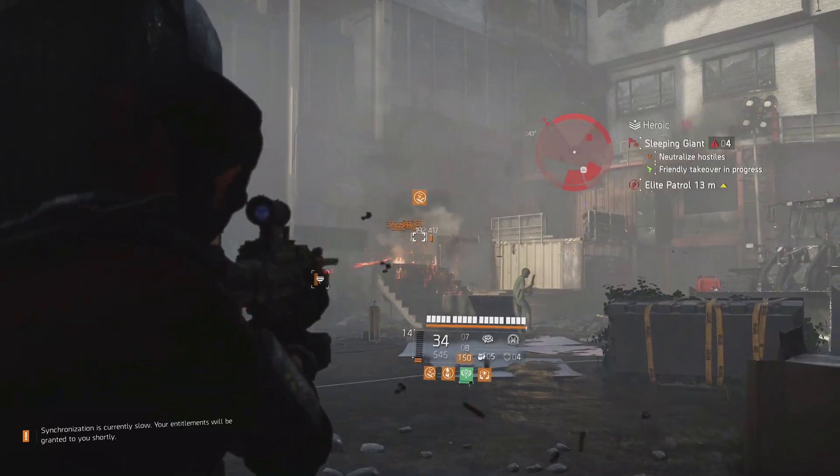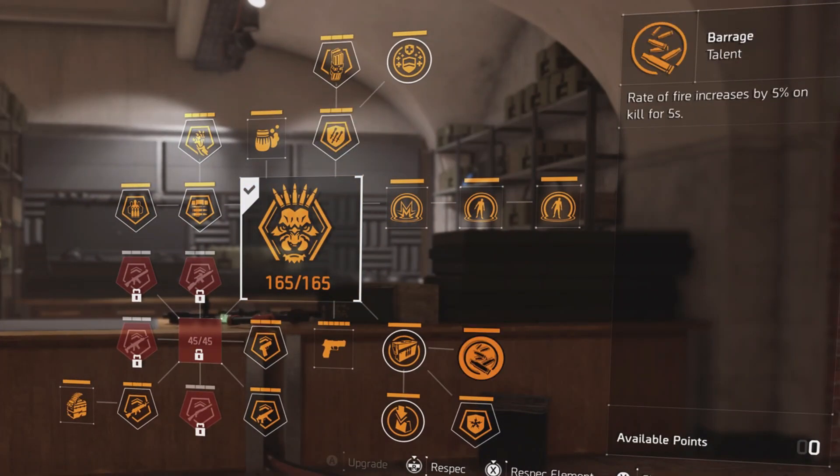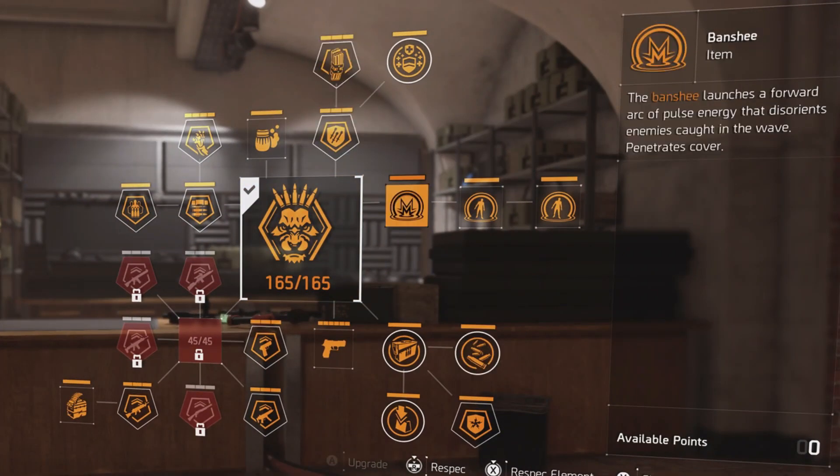Technician appeared in 15 of the build guides. The only specialization more popular was Gunner, which is a favorite because of its buffs to armor on kill, rate of fire, reload speed, and the Banshee pulse — all of which are great for DPS builds.